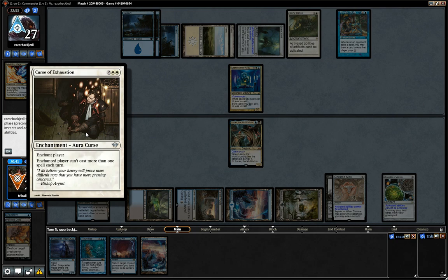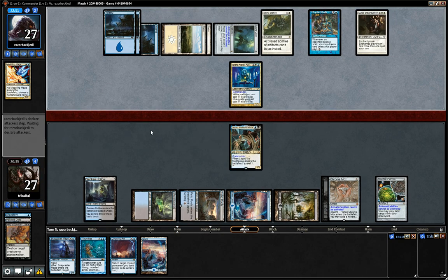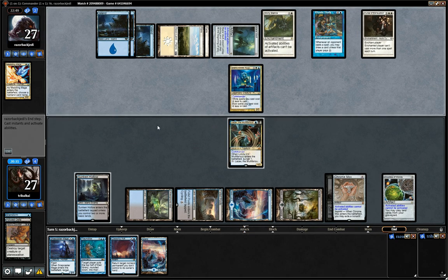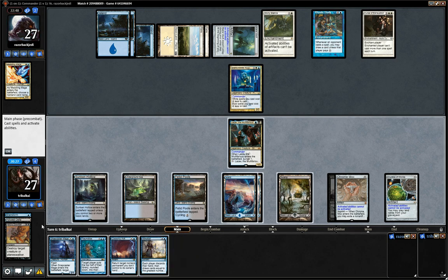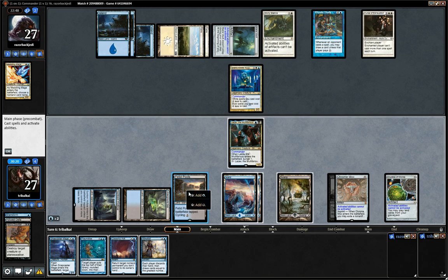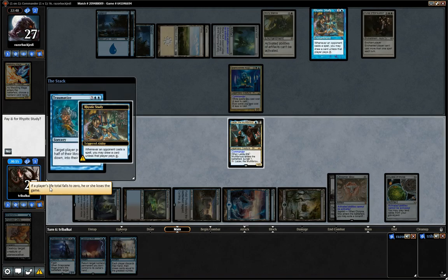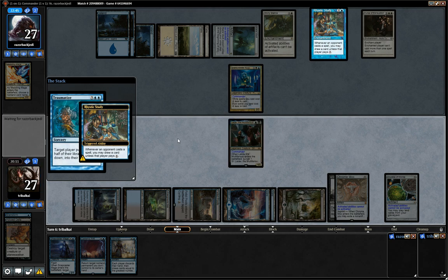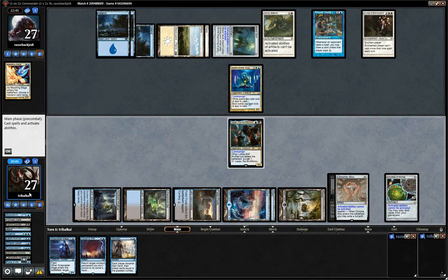With Curse of Exhaustion we can't cast more than one spell each turn. I'm not sure how much that affects us to be honest — I think we're just going to be going for a Traumatize next turn. I think we just have to go for Traumatize here and start actually doing something. Unfortunately we won't be able to pay for the Rhystic Study tax, so that will give our opponent a card draw — but they don't draw into counter magic.